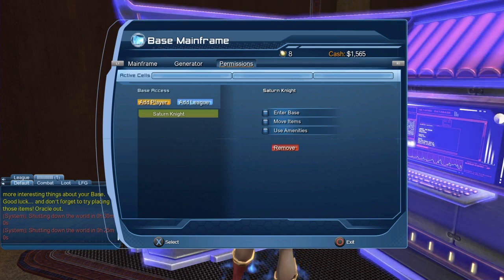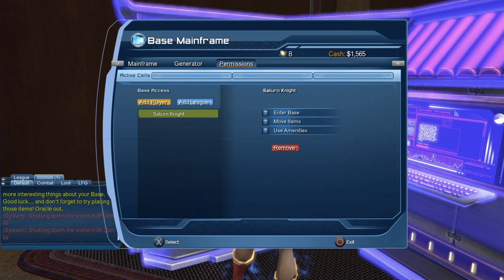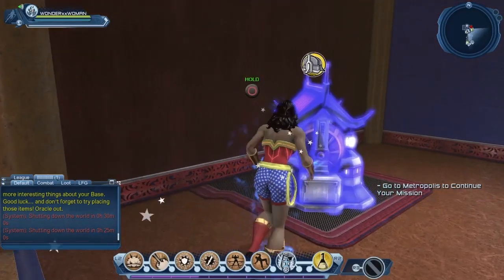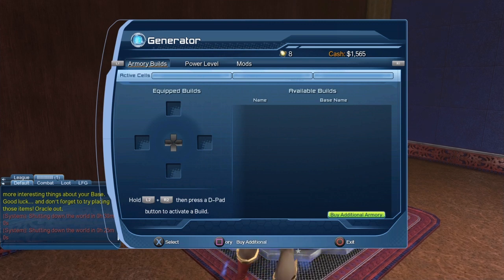You can give permission to people to enter your lair and to do various things — either to move items or to use amenities. You can decide to invite players individually or invite the whole league.